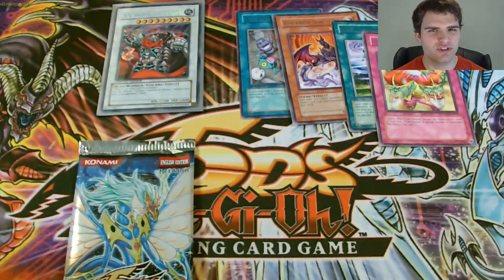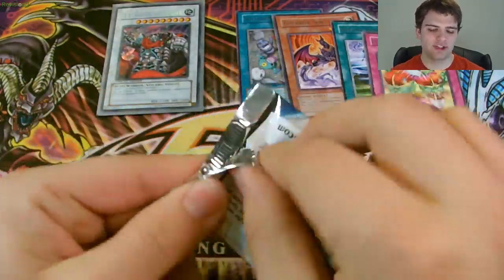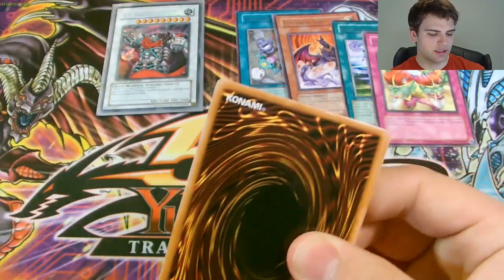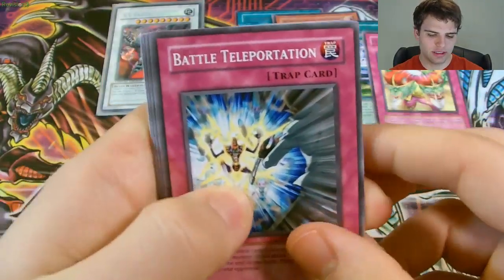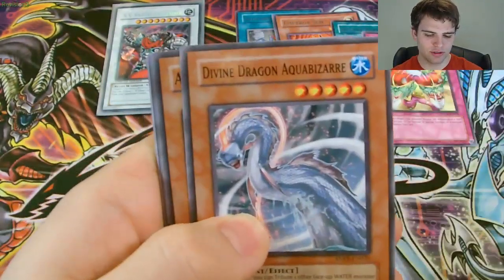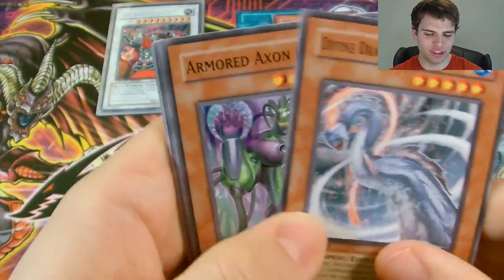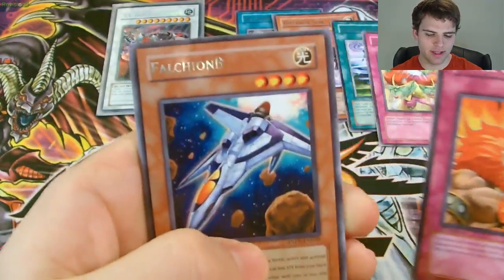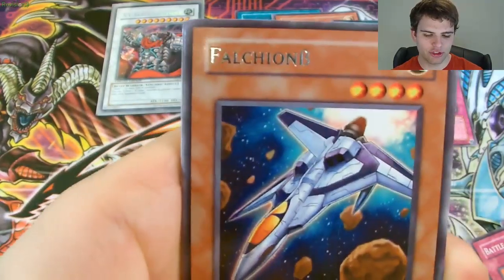Now for the final pack of Destiny from this 2009 Jack Atlas tin. We have Battle of Teleportation, Divine Dragon, Aqua Bazaar, Armored Axon Kicker, Battle of the Elements, and another rare — Falchon Beta.